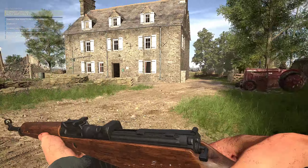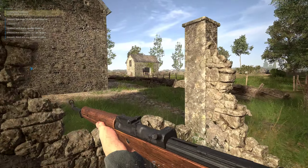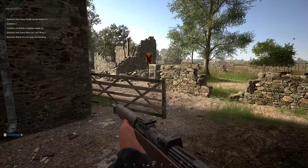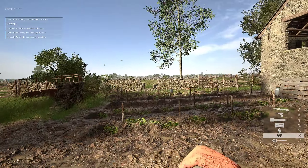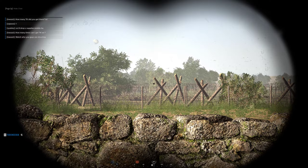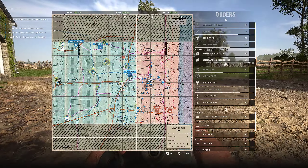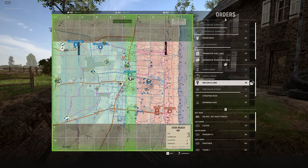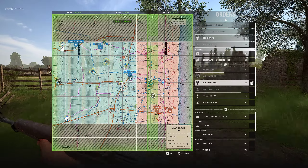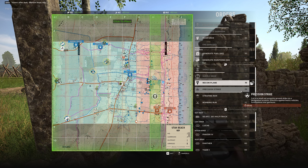Gotta be careful here. I think he dropped supplies here and built a garrison somewhere. I will build something a little bit later. The reason being is I need to scope this out — there's a supply chain, a gun satchel, there's a mine, and there is infantry. God damn it. That's too far. That's only one hedge away.